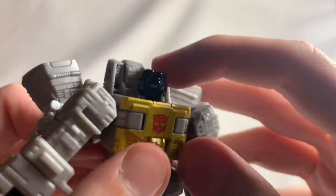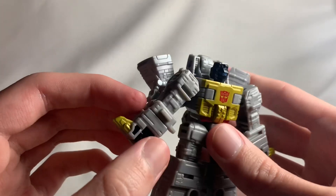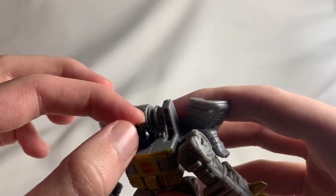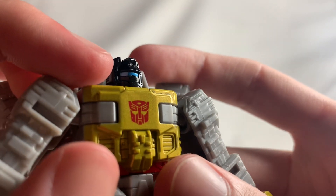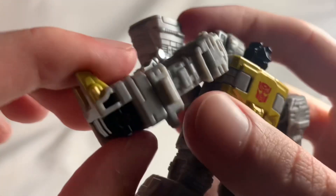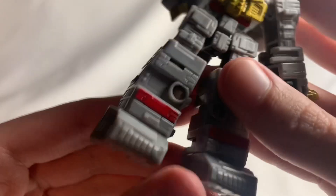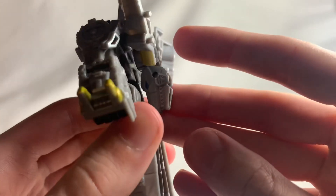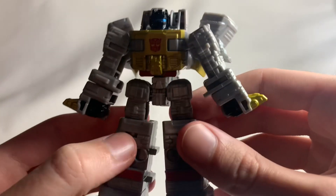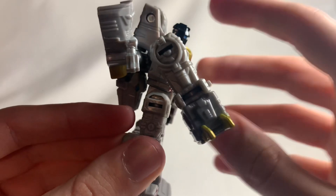There actually is some paint, believe it or not. You can see the black is actually painted, and you can see the visor here. Personally, I feel like the black is a little bit too glossy — it looks way too shiny. It would have been better if they'd used more of a matte finish, because it just looks really weird in the light. But you can see the Autobot logo really nicely painted on, you can see the gold, and the red on the waist section. The paint is very durable, as with all Hasbro figures.